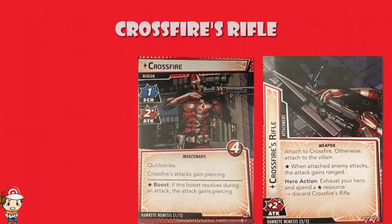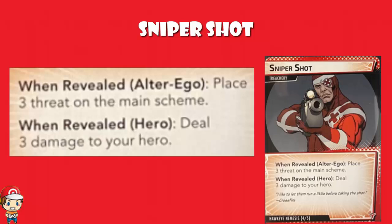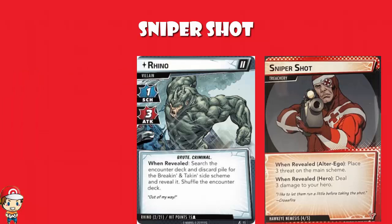Crossfire doesn't have particularly good stats, but once you add in the rifle, it starts getting kind of harsh. The last two cards are Sniper Shot - two copies of this treachery card. When it's revealed, you place free threat on the main scheme if you're in Alter Ego mode, and deal free damage to your hero when you're in Hero mode. This is the kind of thing that can lose you the game. Like, when you're against Rhino, he's got high attack, but it's not that likely he's going to be able to do nine damage. But then Rhino flips one of those cards that has three boost icons, so Rhino goes from three to six. And you go, well I've still got three health left, it's going to be okay. And then this flips and does three damage - and all of a sudden Rhino's done nine damage in a single turn.